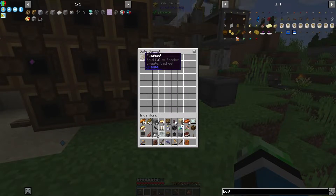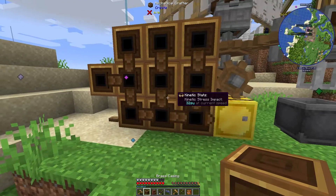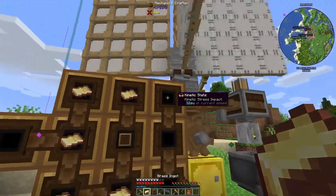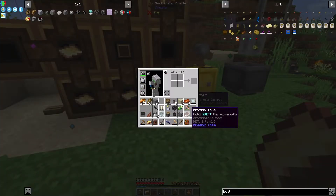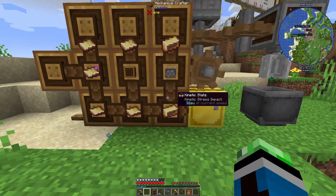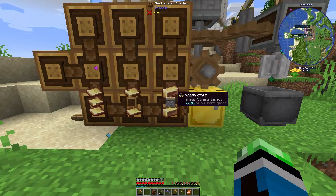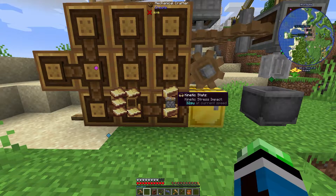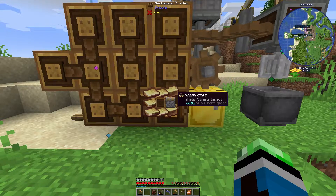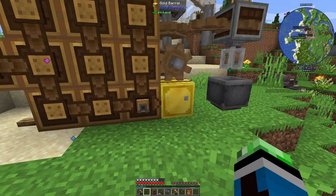I'll ponder this in a second. Let's do the furnace engine — that'd be that and then these. Brass ingots, piston, boom. Why is it so cool just seeing the mechanical crafters do their thing? I actually really like this. And we have the furnace engine.